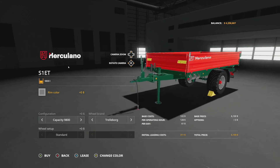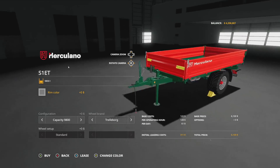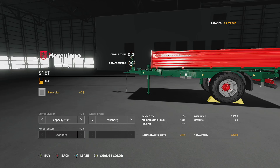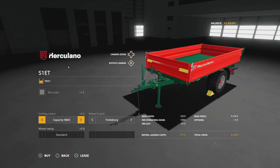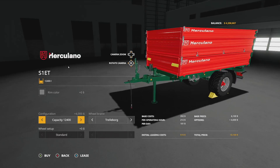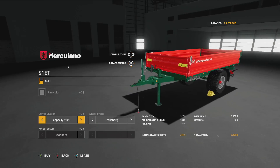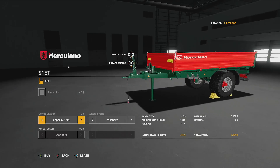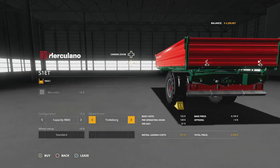Next up is the Herculano S1 ET tip trailer — also Herculano on consoles. This holds 9,800 liters of literally whatever you want to put in it, and it takes up five slots on consoles. We have base game gray rim color plus the full base game color palette. Capacity options go from 9,800 up to 10,600 and 12,400 liters — usually with this size you only get 4,000, 8,000, and 12,000 liter options, so you're getting pretty good variety here. Trelleborg, Michelin, and Lizard tires are available on this mod.